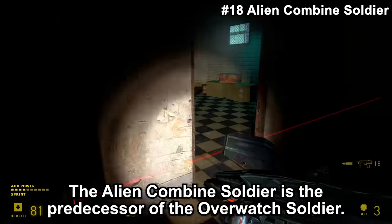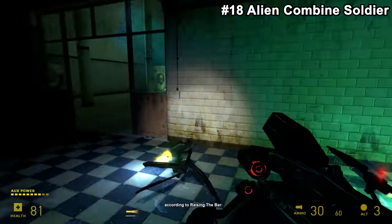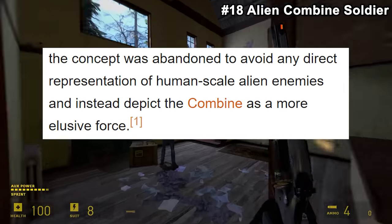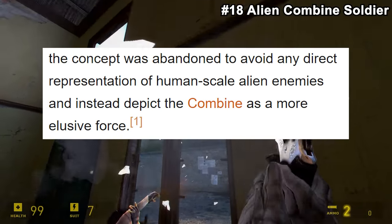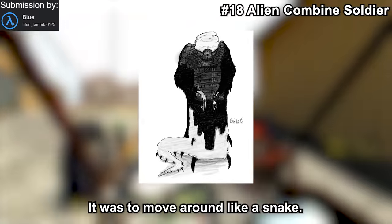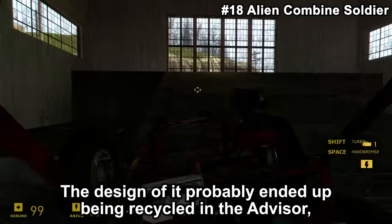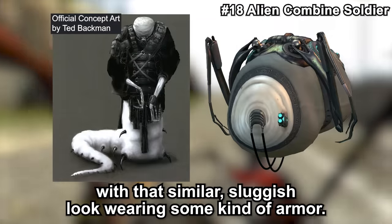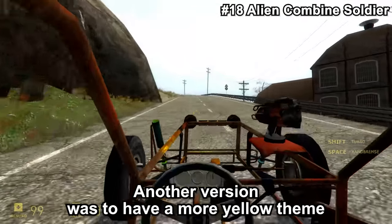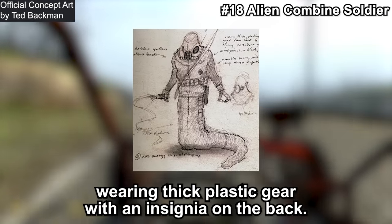The Alien Combine Soldier is the predecessor of the Overwatch soldier. There is an exact quote as to why it was cut: according to Raising the Bar, 'the concept was abandoned to avoid any direct representation of human-scale alien enemies and instead depict the Combine as a more elusive force.' It was to move around like a snake and was inspired by the Kingpin, a cut enemy of Half-Life 1. Its design probably ended up being recycled into the Advisor, with that similar sluggish look wearing some kind of armor. Another version was to have a more yellow theme and use an energy whip at close range, wearing thick plastic gear with an insignia on the back.